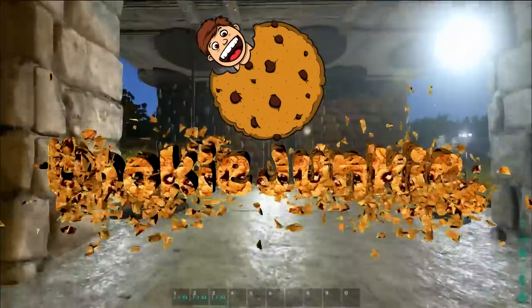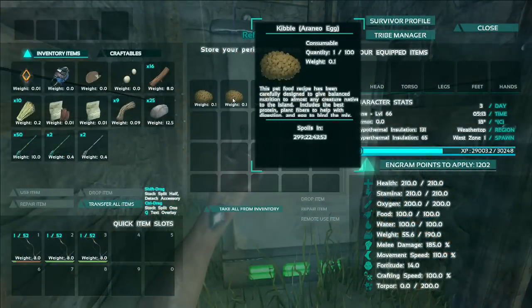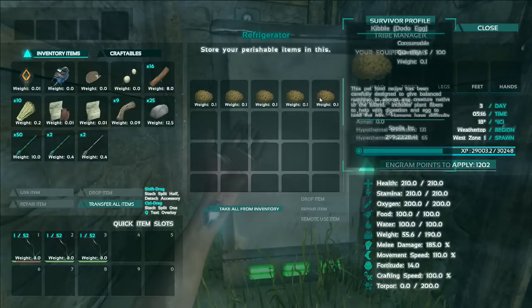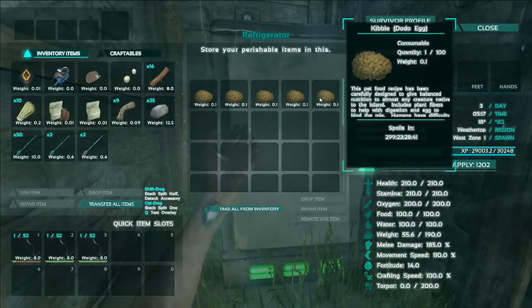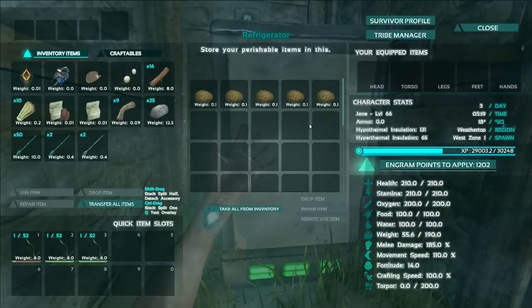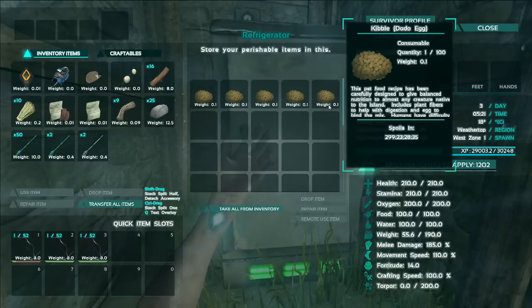What's up everyone, today I'm going to be explaining and showing you how to use kibble. This is a brand new thing introduced in version 186 of ARK. You can make loads of different types — I only have a few here. I'm going to put a load of useful links in the description, including the forum page that tells you what combinations of recipes to use to get which kibble to use on specific animals.